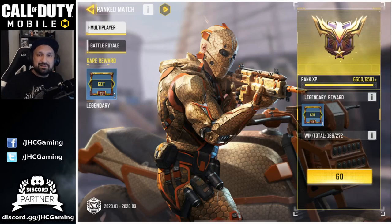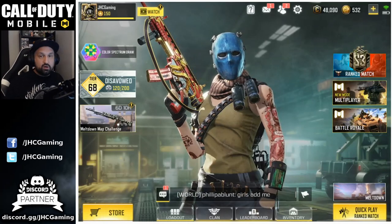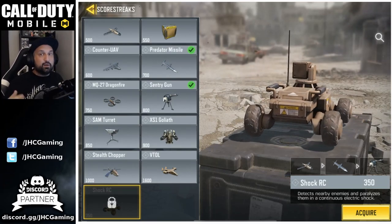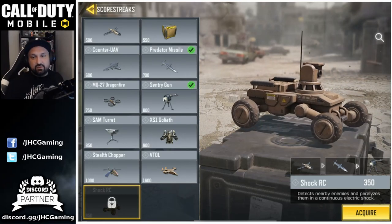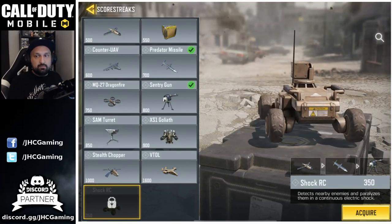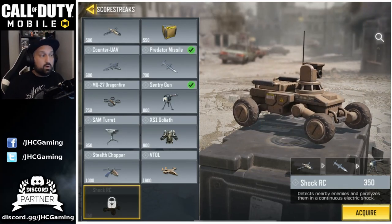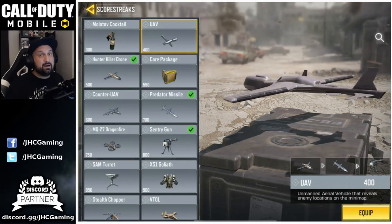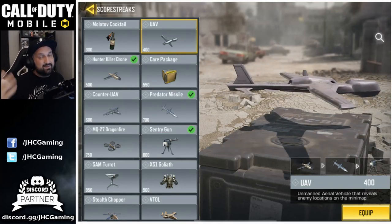The current season pass ends in six days. They confirmed we'll get a new Mason character on the premium pass and a new scorestreak — the Shock RC. It's in the game already but not yet available; we'll have to wait for the unlock event. This one works like a Hunter Killer drone — it goes on its own, and you can follow it if you want. It costs 350 points, making it the second cheapest scorestreak after the Molotov at 300.